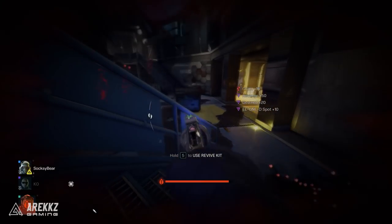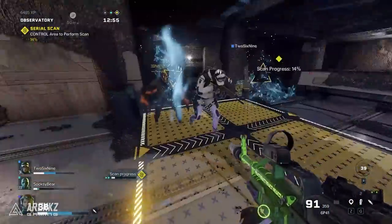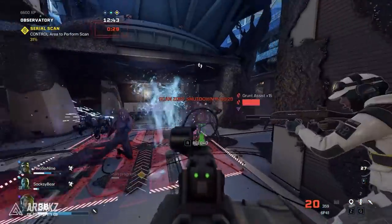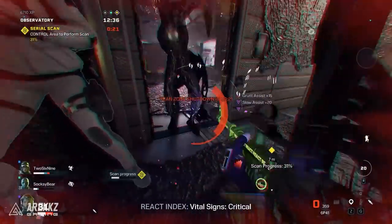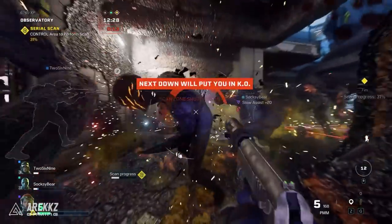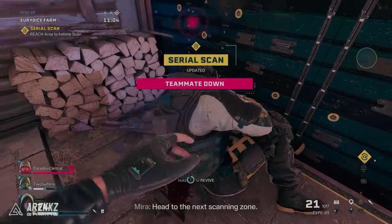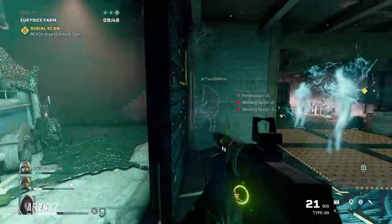The next objective to be very cautious of is the serial scan objective. This has you capturing different zones while being attacked by waves of enemies — you find the projector and then stand in capture areas without leaving them. It's very difficult because enemies will try to melee you, shoot you, and send in bombers that can almost instantly kill you if they reach you. At higher difficulties, more enemy types spawn making it significantly harder. We also found that the barricading systems — blocking doors or reinforcing walls — don't do too much, as many explosive enemy types can simply break through them. The capture zones are quite difficult, especially on harder difficulties.